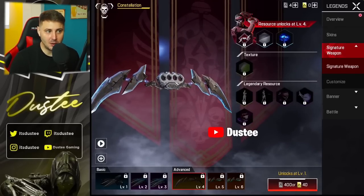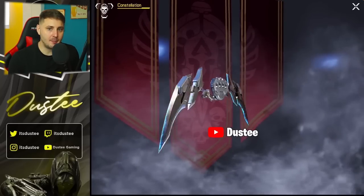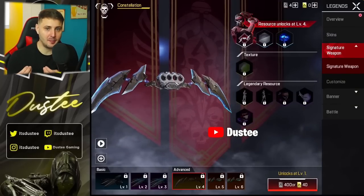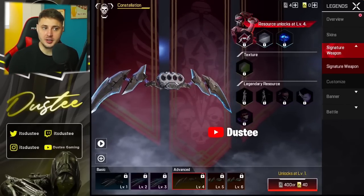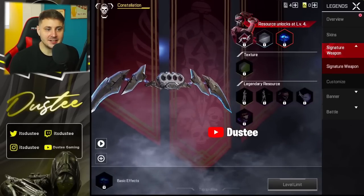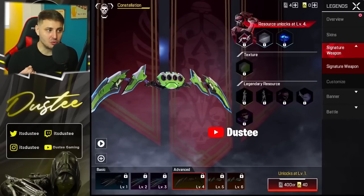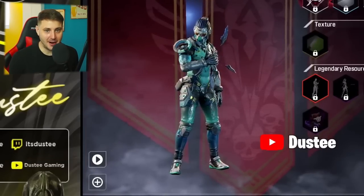Next up is the blade. When you unlock Fade's signature weapon, I don't know if you automatically get both the blade and the claw for free. It would be really cool to switch between the claw and the blade in each game, but you probably get to pick either one before the match. I think since the claw is level 1 and the blade is level 4, you probably get the claw first and then pay or grind to unlock the blade at level 4. The blade has the exact same leveling system as the claw — the default one has the same metallic effect, and the level 4 texture is a really cool lime green one. This is what Fade looks like holding the blade and spinning it around, which looks sick.